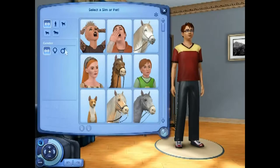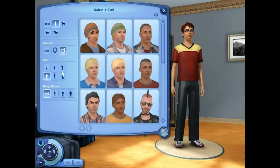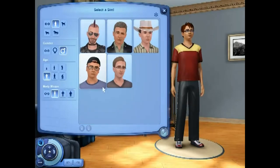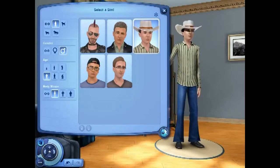Bring me a sim — dude man guy. Because now the pets are in here there's a bunch of new presets. Human. Male. Young adult. Thin, why not? Only five men guys. And I'm going to pick a dude with a cowboy hat because I don't think I've ever picked a dude with a cowboy hat before. Dare to be different.